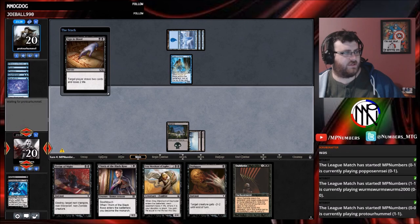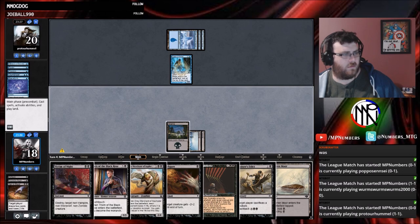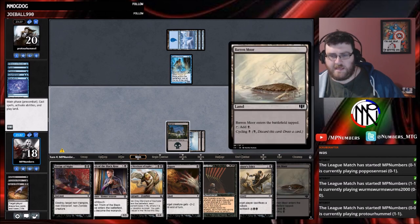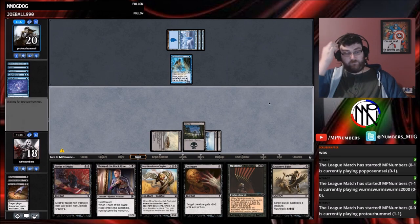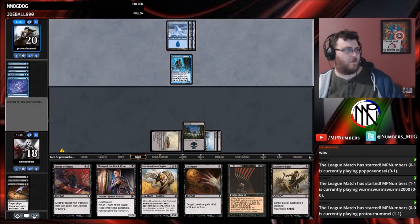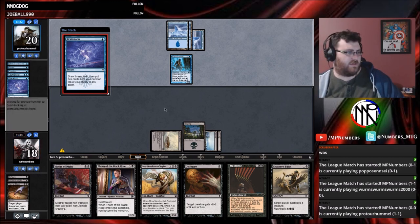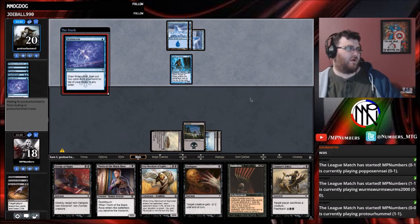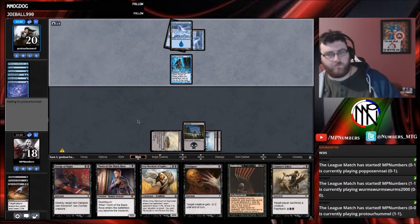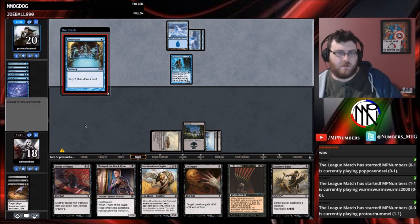Monarch — Monarch's like drawing an extra card at the start of your turn or something, right? I think we cast this. At the beginning of the Monarch's end step, that player draws a card. Whenever a creature deals combat damage to the Monarch, the controller of that creature becomes the Monarch. Okay cool.